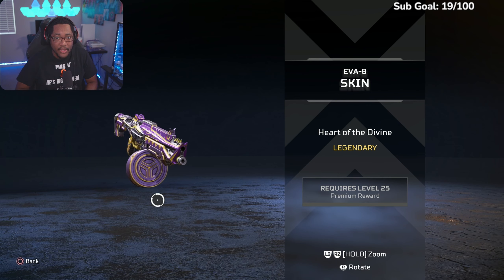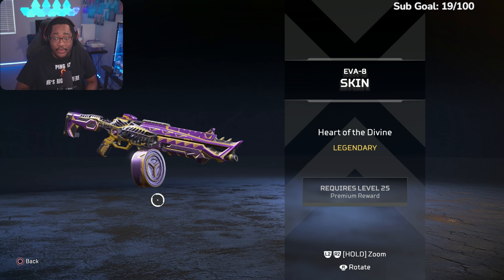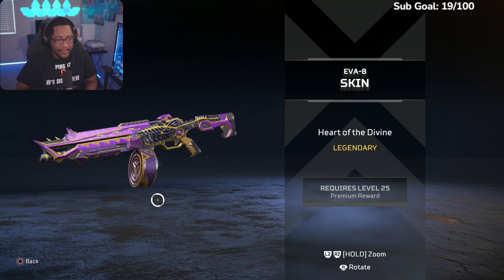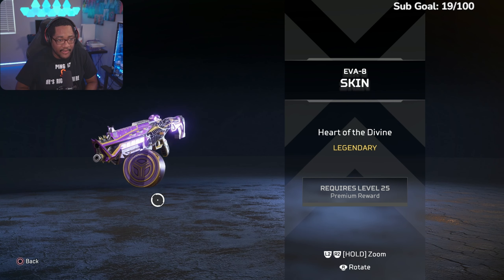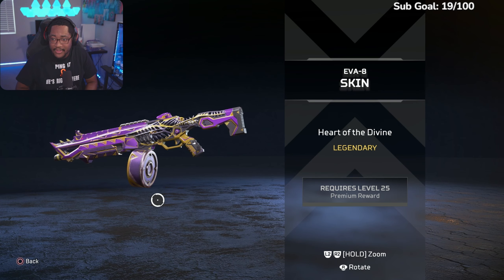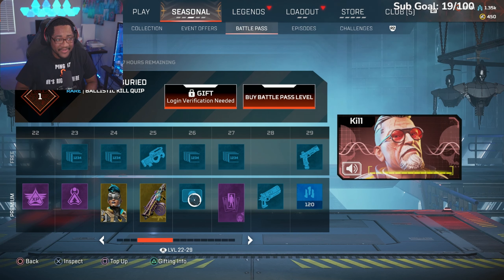This EVA-8 skin looks nasty — this is legendary, this is at level 25. Definitely worth grinding — the barrel lights up and starts moving. So this one's a legendary at level 25, I'm definitely putting this bad boy on the EVA-8. That skin is nice.